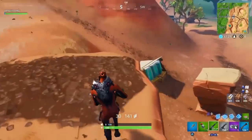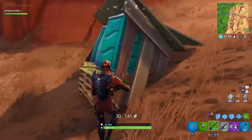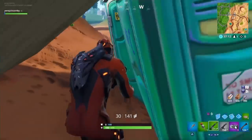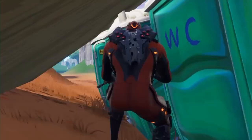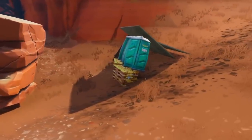Now this is our last spot of the video, guys. This is right next to the bridge near Paradise. Really simple to get in here — all you need to do is whack down the wood right there and hop in. I hope you guys enjoyed this video. If you did, give it a thumbs up. If you're new around here, subscribe. And with that being said, I will see you guys in my next video.